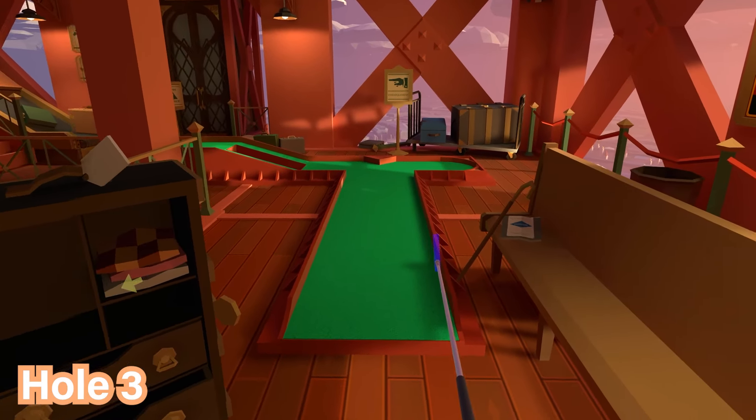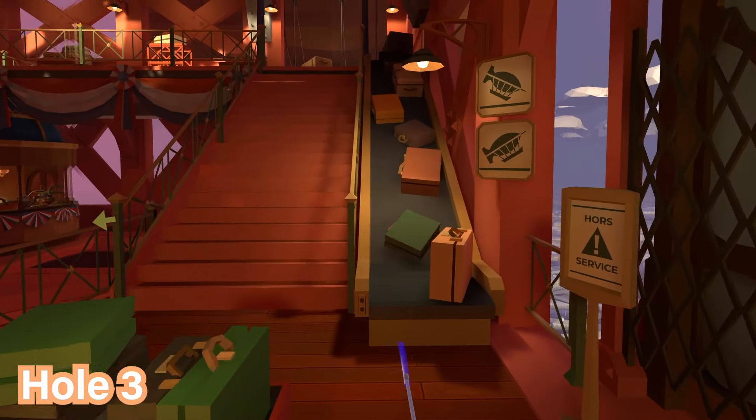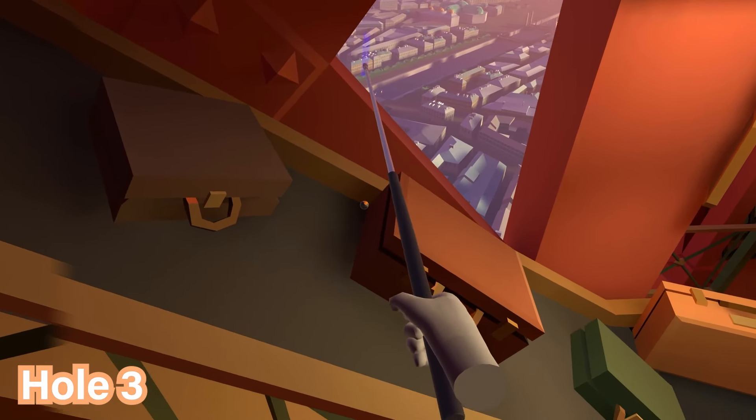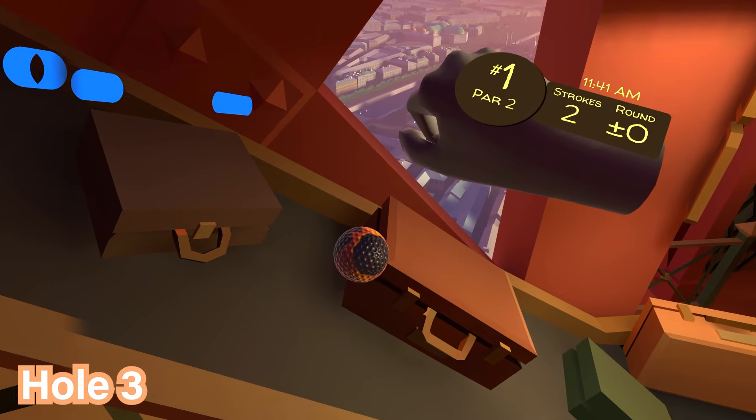For hole number three, proceed to the end of the course and go left up the stairs. The ball will actually be on the carousel with all the luggage on the right hand side, about halfway up, resting behind a suitcase along there.